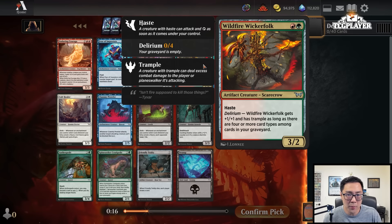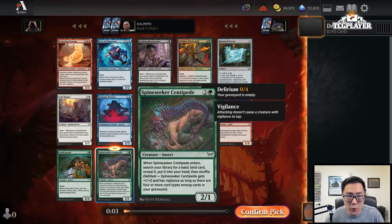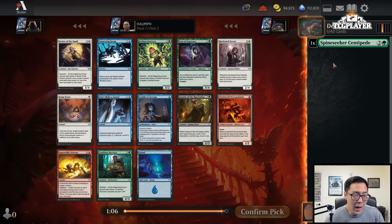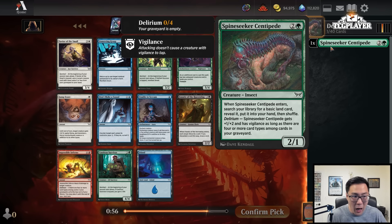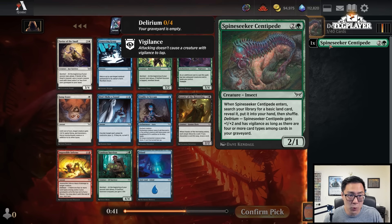I do believe the Wickerfolk is probably the highest upside card, but I will take Centipede over Enduring Courage. The reason being is if I was Red-Green, I believe the Wickerfolk is a significantly better card. But I've been having so much success with Green-X — you just want to start with green. You start green, you get the mana fixing, and you try your best to splash and go three or four colors. Spine Seeker Centipede is one of the most important pieces to that combination.